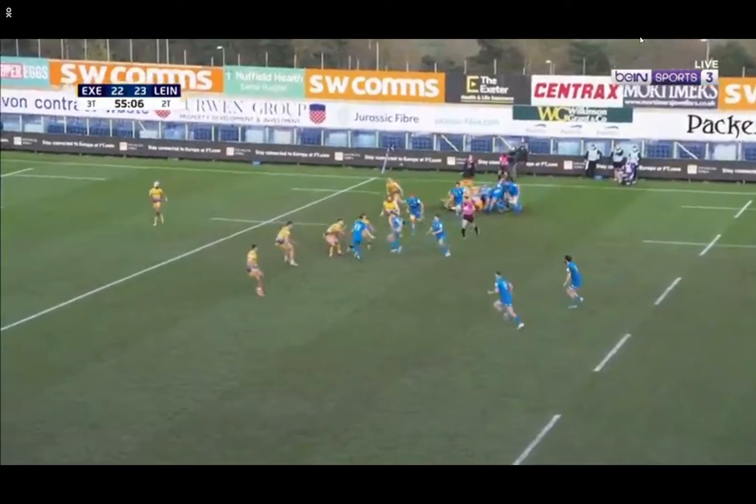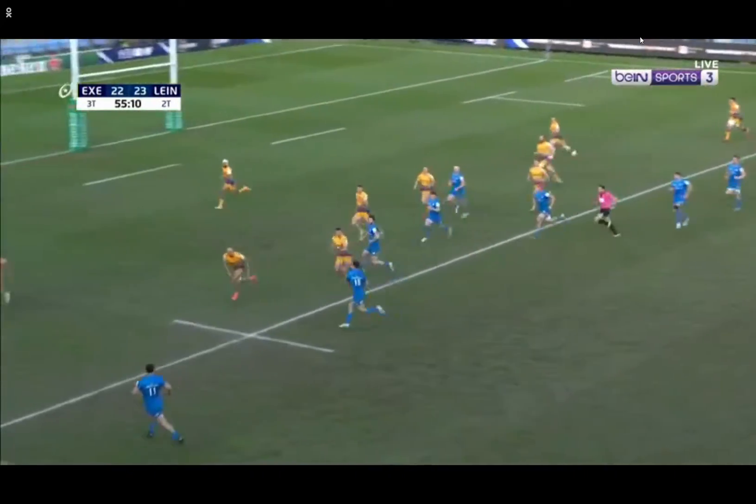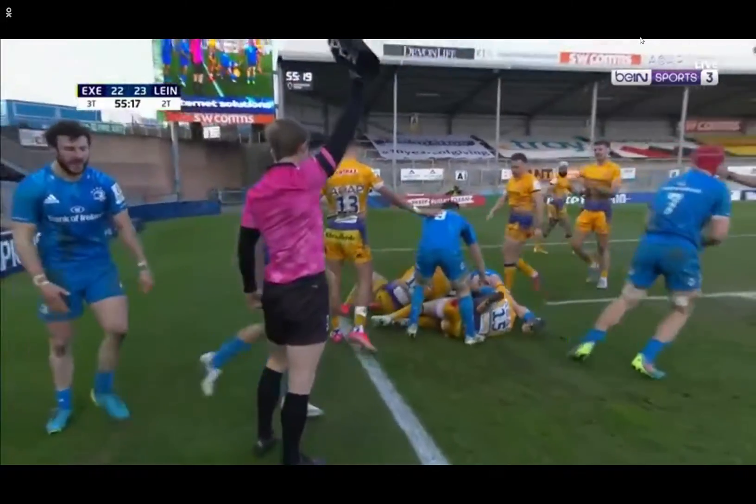He's edging into position here, Larmor, and the ball is going in behind him. Henshaw, Keenan, Lowe and Hulk combining with Woodburn to snuff out that threat.